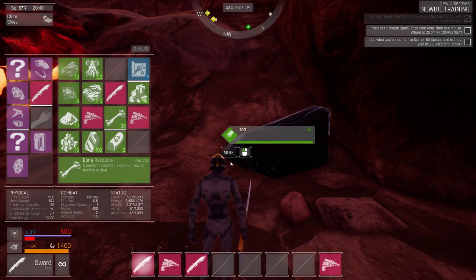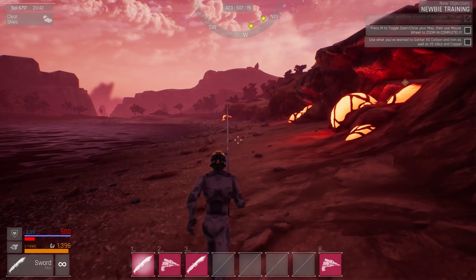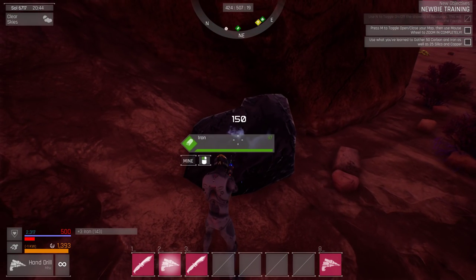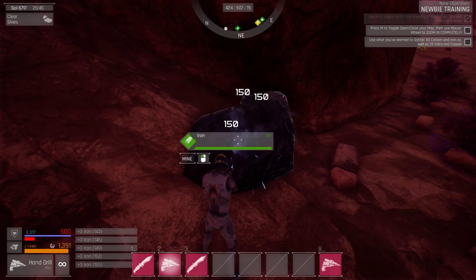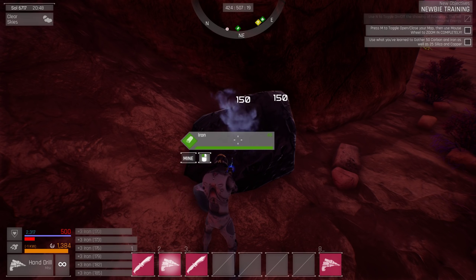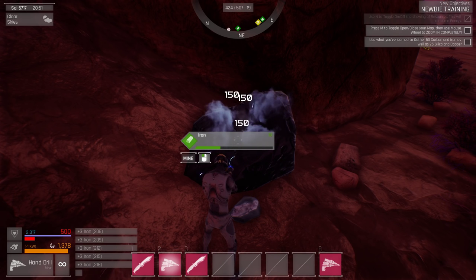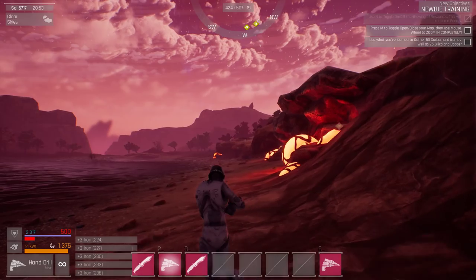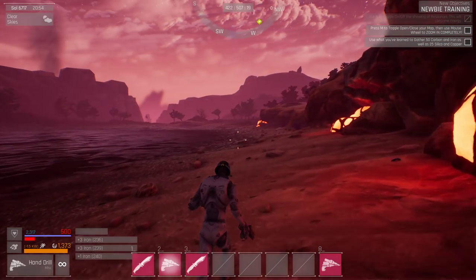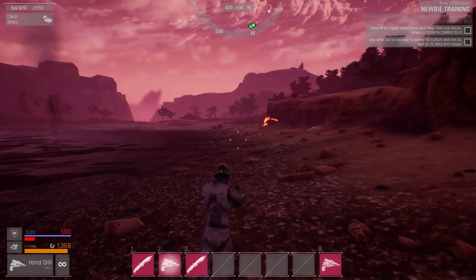Some more iron. I really hate to pass it up even though I'm a little low on space. I'm going to grab it anyway — it's just too good to pass up. Iron is base building — everything that you need when you build a base takes iron. It's also needed for bullets, although it might just take copper for bullets. More petroleum over there — we know where that's going to be.